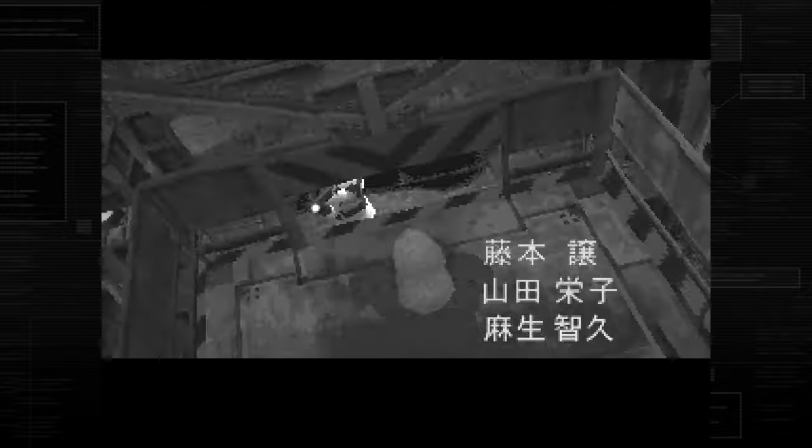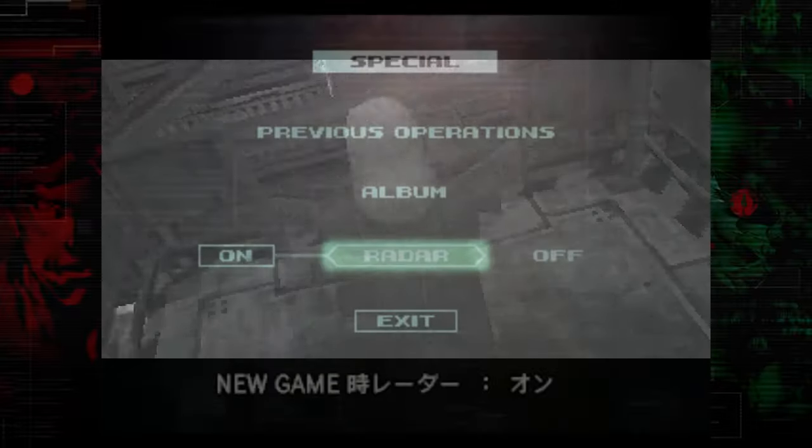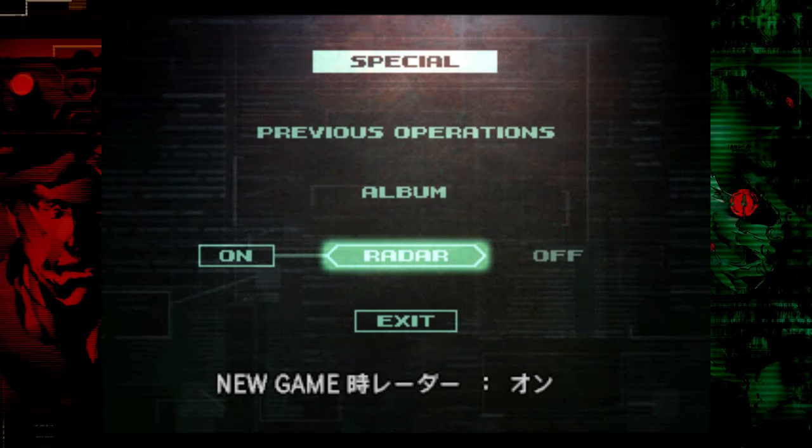Another thing to keep in mind: if you want to earn Big Boss rank instead of Fox on the Japanese version of MGS1, you need to complete the game once before following this guide in order to unlock the radar off option in the special menu. This allows you to turn the radar off, and by doing so you are able to earn Big Boss instead of Fox on subsequent playthroughs. Now with all of that out of the way, let's get started.